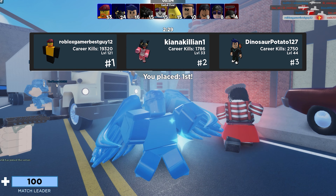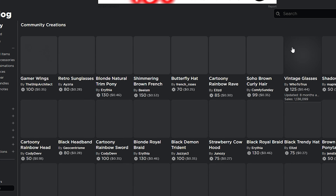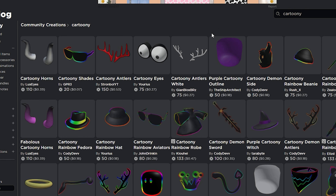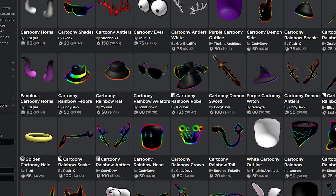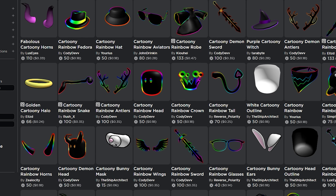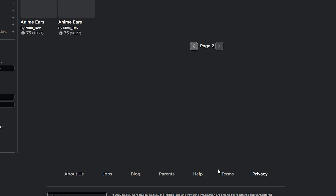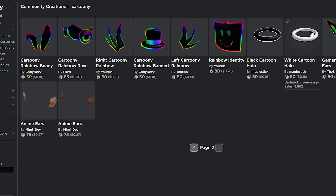So I took the privilege to see how many cartoony items are there in the community creations. I see a few cartoony items right there, but let me just search up "cartoony" on the search bar — and there's a freaking page and a half of cartoony UGC items. They're just all the same idea, and there's nothing special about them. They all just look the same.